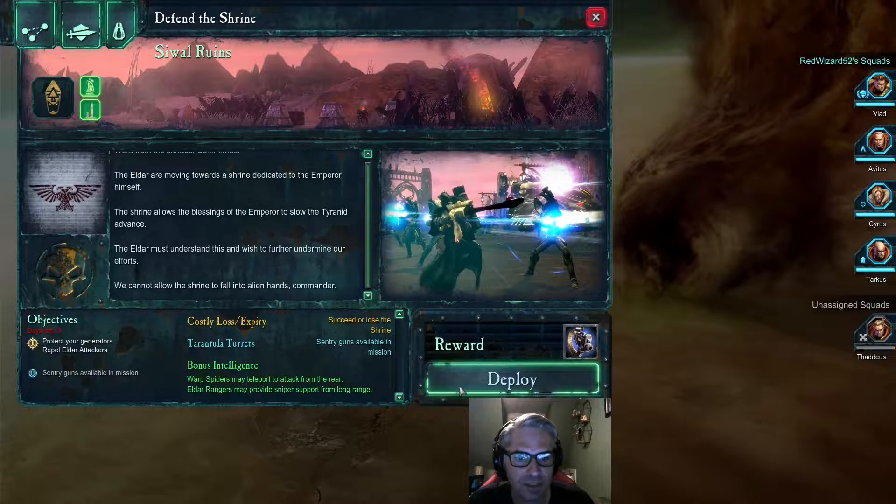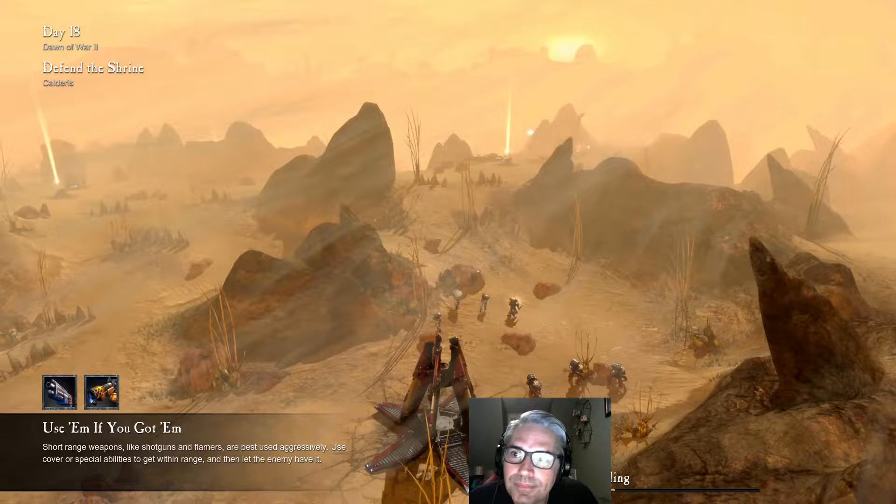Warp Spiders. So this is just one of those ones where you just have to survive. Use them if you've got short-range weapons — shotguns and flamers are best used aggressively. Use cover or special abilities to get within range and then let the enemy have it.